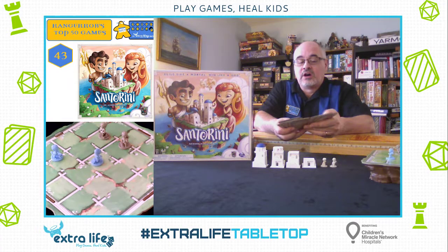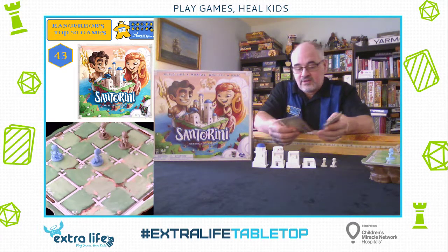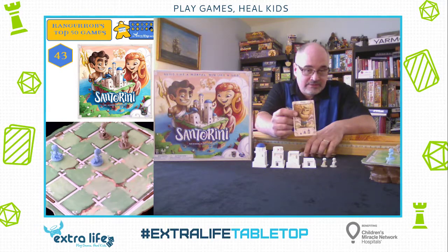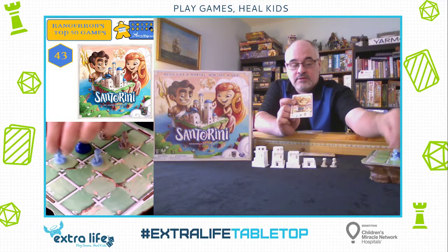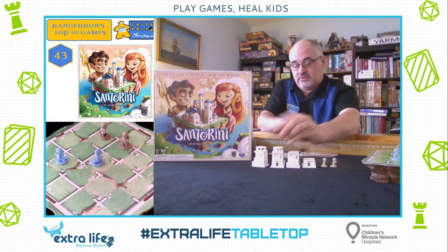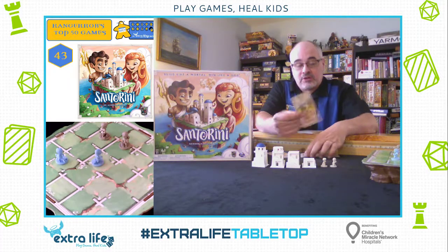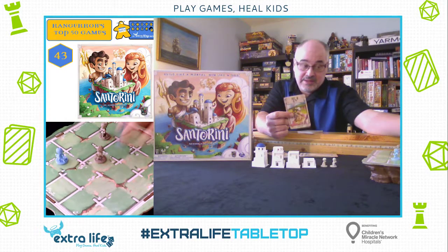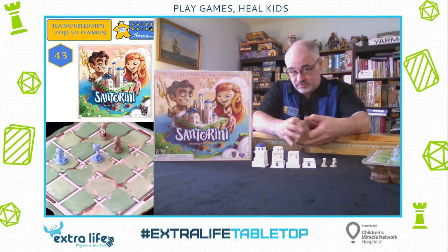One of the Greek gods will help you out as you're playing. At the start of the game, you'll get one of these cards. For instance, Atlas will let you build a dome on any level — so you can put a dome on the ground if you wanted to block a spot to keep people from moving there. Apollo lets you trade places with somebody that's adjacent to you, so you can just trade places and then take your move. That may put you in a position to win, climbing onto where your opponent thought they were about to win.